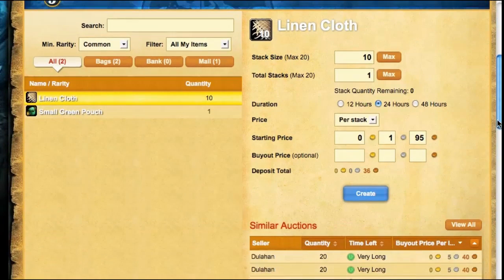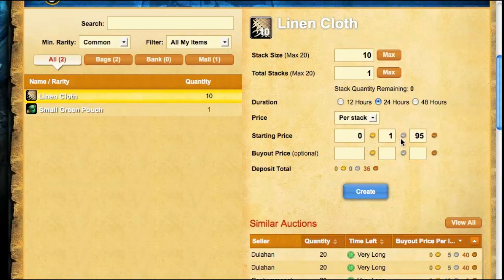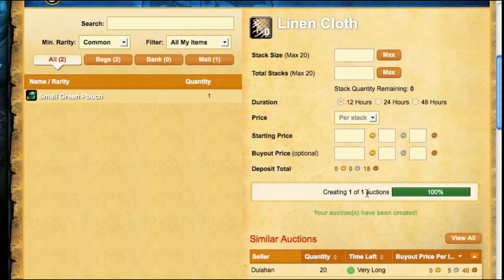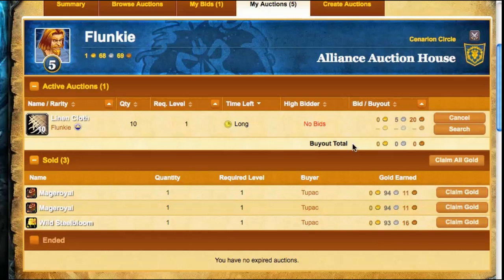Here's the interface for posting an auction. My competition is shown below as similar auctions — 540 is the per-piece price. I'm going to put up a stack of ten at a price of 520, post it for 12 hours. It shows my deposit is 18 copper. I create the auction and there it is. Now if I go to My Summary and My Auctions, I have one up for sale with no bids on it yet. That's as simple as that — this is how it all works. It's going to be useful and I'll have more thoughts in another video on who this is good for and how to use it best.